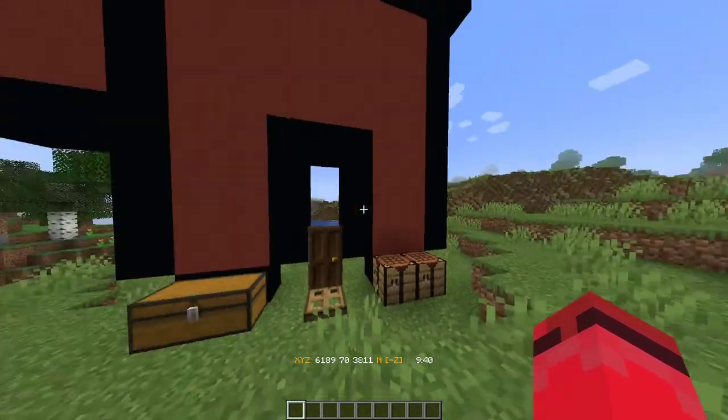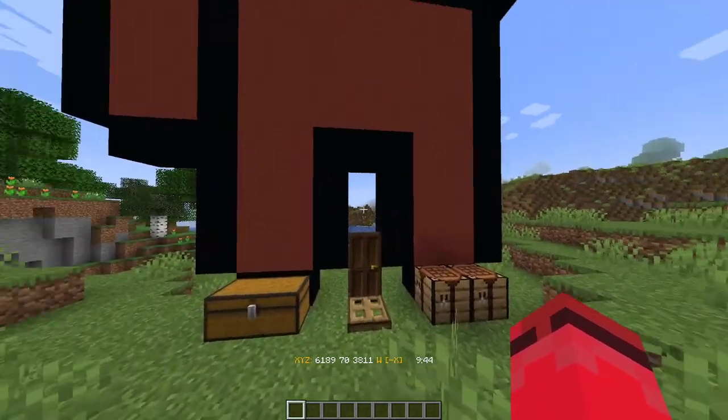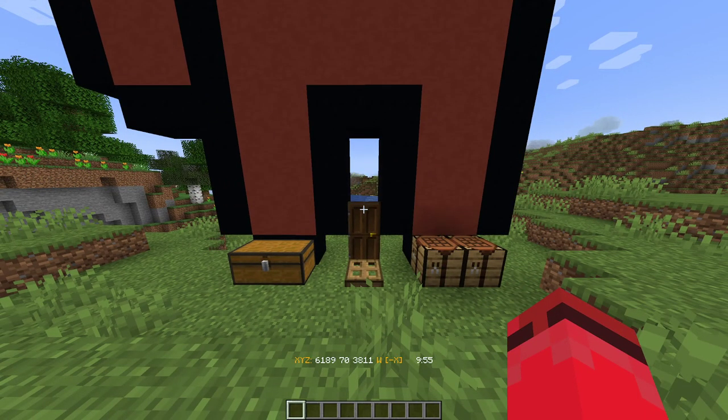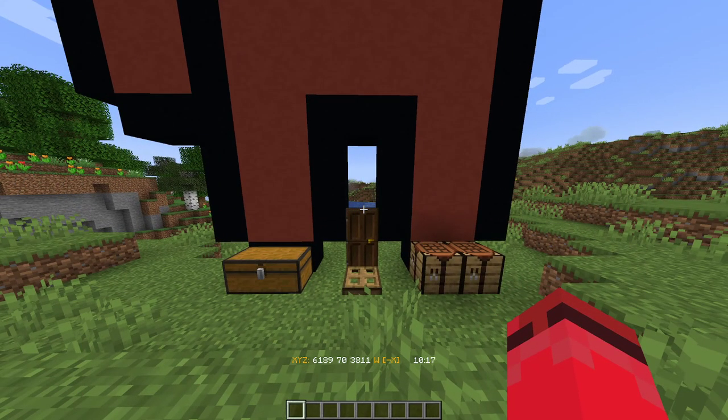On most servers I make, I add a land claiming feature where you can bar other people from editing or destroying stuff on land you've claimed. I use two plugins called WorldEdit and WorldGuard to do this. Because there are a few commands involved, a lot of people ask how to do it, so I'm making this video so I can refer people to it anytime they need help with claiming land.